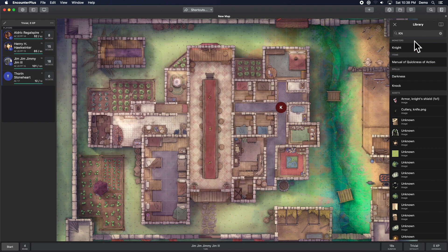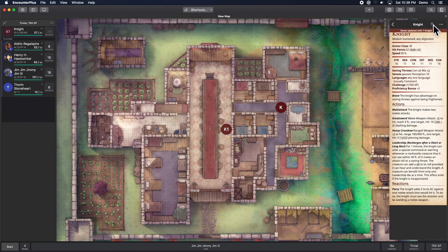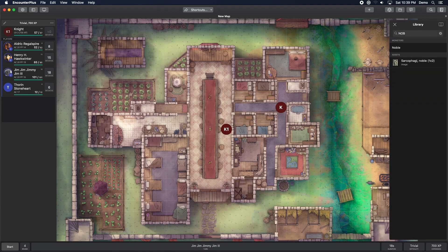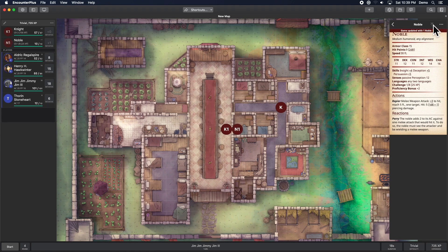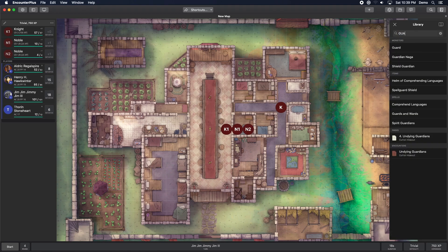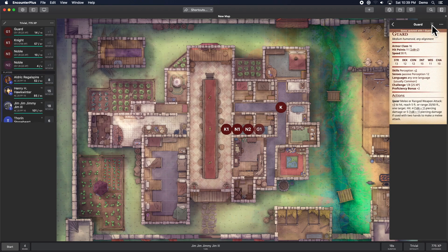By default, when you drag a token in you get to choose that option. But if I hit 'load,' it drops it in and automatically puts it into the combat tracker. So we've got a knight — let's do a noble, a couple of nobles, and some guards. They've now loaded into both places like normal.